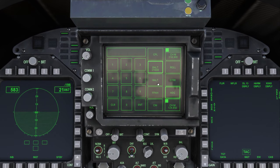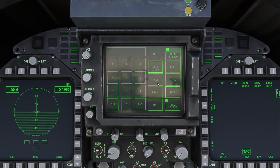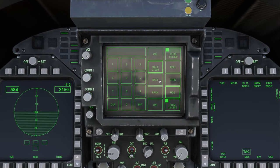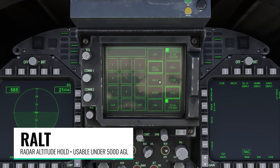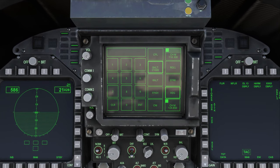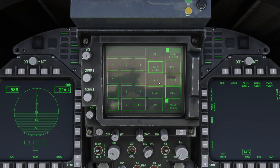There's another altitude hold mode that unfortunately isn't working right now, but hopefully it'll be fixed after this video. If you get below 5,000 feet AGL, you can enable the radar altitude hold mode. That uses the radar altimeter built into the Super Hornet, which detects how high above the ground you are, letting you automatically stay at a certain height. In theory, it should pitch the plane up and down to conform with the terrain as the ground changes beneath you.